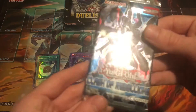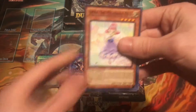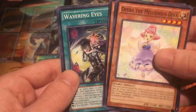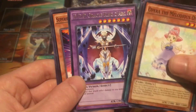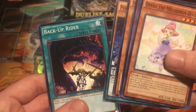Let's go Clash of Rebellions. If I remember right, I don't think this is a guaranteed holo pack — I think you can have a chance of getting just a rare. Opera Meliodas Diva, Risebell the Summoner, Black Metal Dragon, Wavering Eyes — a pretty good common — and DDD Oracle King D-Arc. So we did not get a holo. Super Heavy Samurai Blow Torch, Rank Up Magic Raptors Force, Silver Claw, and Back Up Rider.